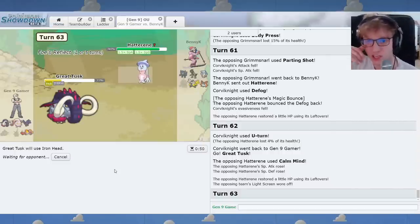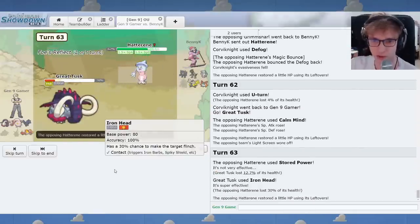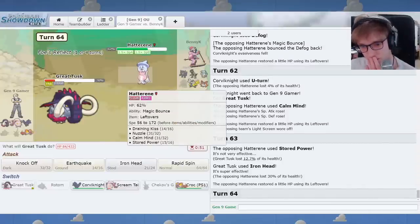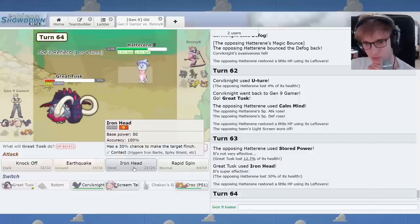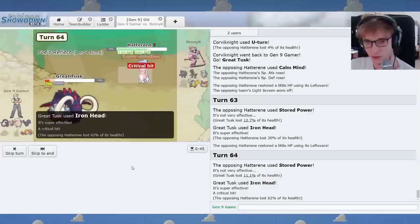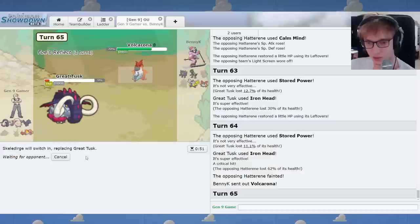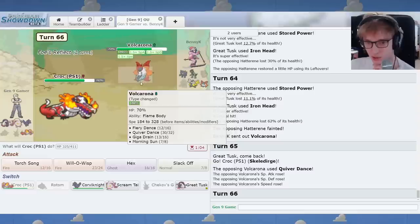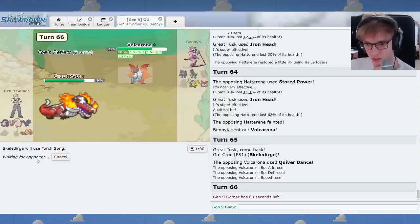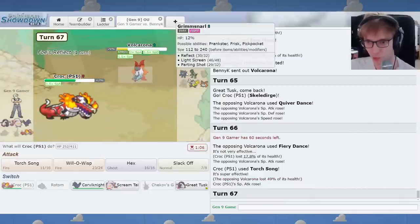Skeledurge still wins when this happens but... Oh, Reflect. Huge. I'll get another Iron Head in there. I got a crit. That's nice. I am a fan of that. And there's no need to do anything but go to Skeletorge. That's going to be fine. We can just Torch Song for a very simple and effective win condition. No need to even heal. You're doing peanuts damage, little damage to me.